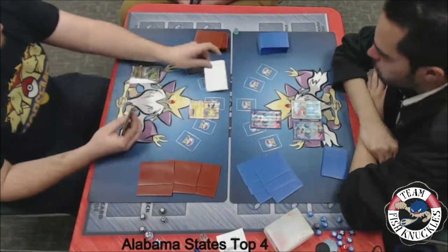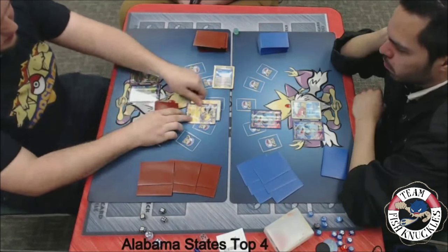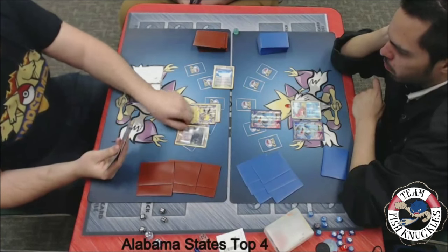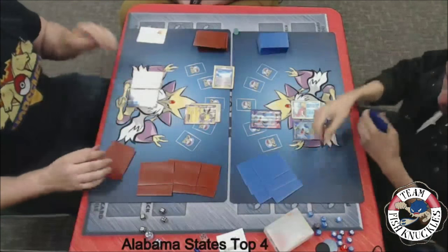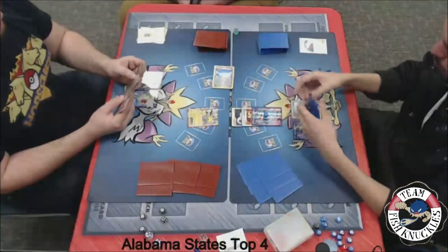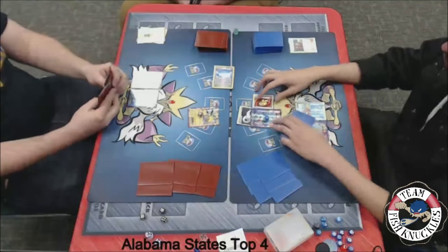Can Blake have a crazy turn 1 to knock out the Seismitoad? There's a Skyfield, a Shaymin going to draw two. We see a Lightning Energy to the active. We know Jose does have the Team Flare Grunt in his hand. Looks like we're going to see a Hex Maniac going to shut down the Slowpoke or the Shaymin, and a VS Seeker for a Hex Maniac as well. On to Jose's turn — Team Flare Grunt discards the energy, Toad, DCE, Muscle Band all come down. We'll see a Quaking Punch for 50 damage.